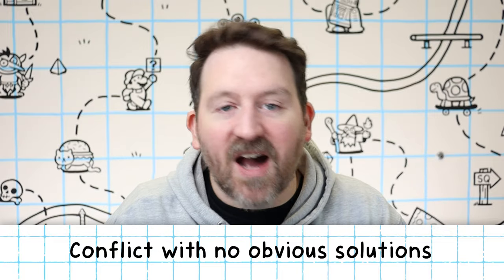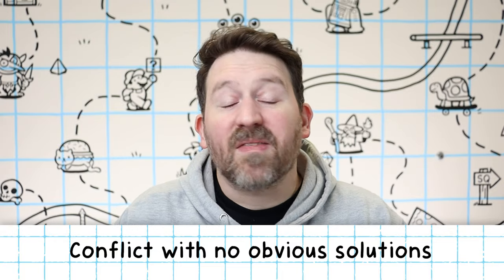Before I jump into the actual six non-combat encounter types, there are a couple of things to go over. My philosophy on writing a good encounter is: come up with some sort of conflict that has no obvious solution. This feels a little strange at first, but players always find a way. And I think the most fun thing as a GM is watching your players figure this stuff out and come up with crazy solutions.